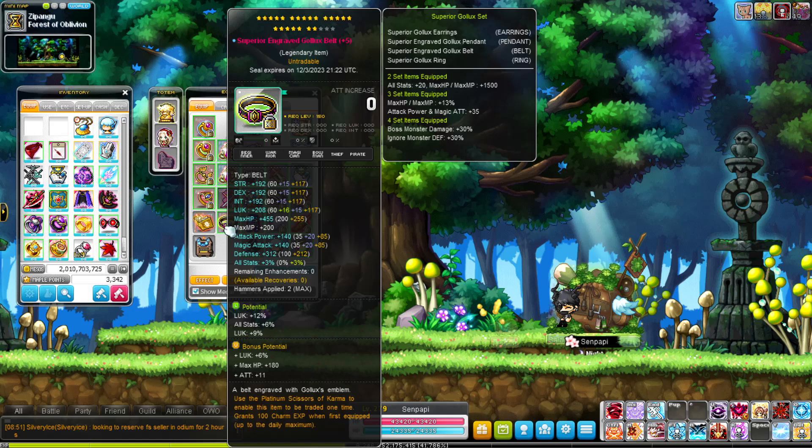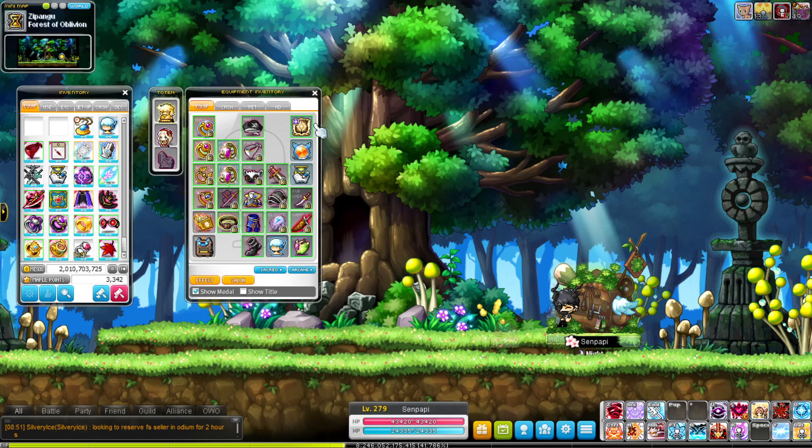My belt — Pure Engraved Golix belt, same thing as before: 12, 6, 9 on the main pot. The potential is luck plus 5%, it used to be 5% but now it's plus 6%, which is really nice. And then the attack was 11, which is nice for padding my stats.